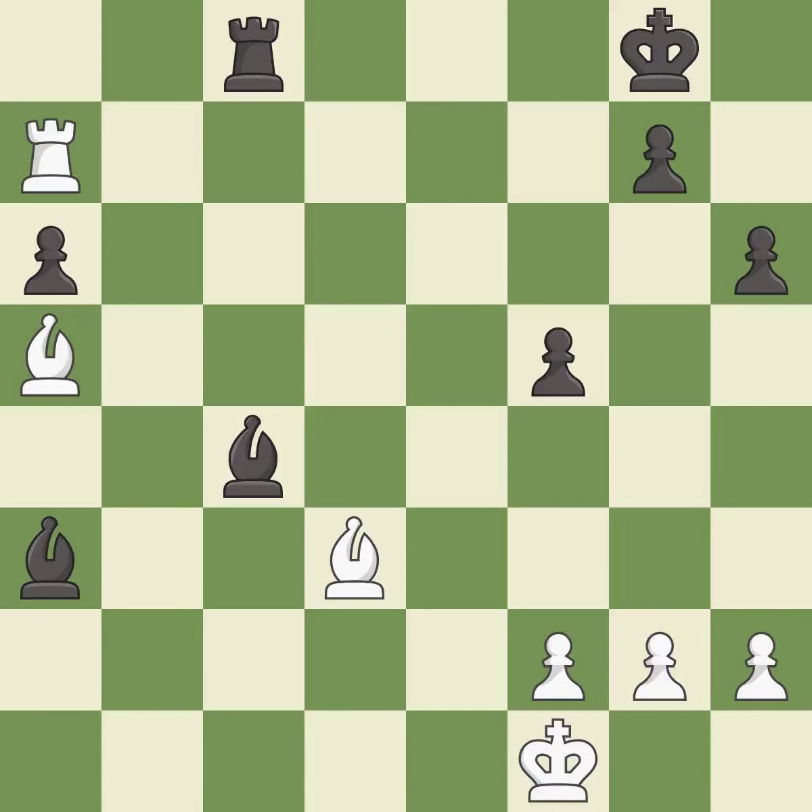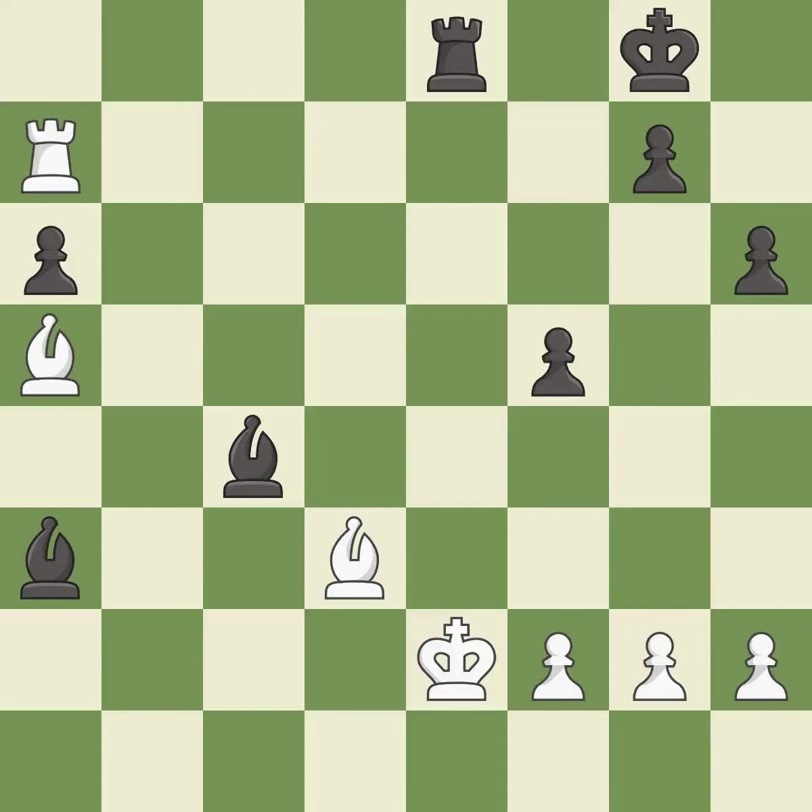This blocks the attack on a pawn that could have been captured — it is best. This defends the attacked bishop — it is excellent. One of the best moves. This steps away from the checking rook. This is the only move that works — it is a great move. This maintains the balance in material with a good trade. This is the start of the endgame and black is equal.